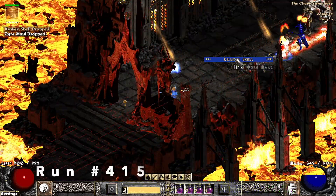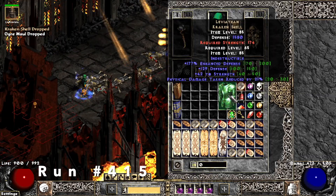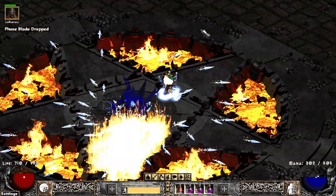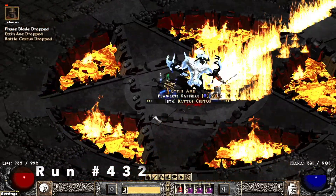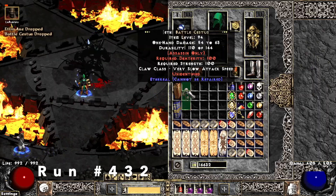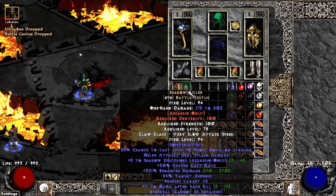Run 415, I find another Leviathan — 21% physical damage reduced on this one. Run 432, I find a Battle Cestus — I think it only rolls as Feral, 3 to Shadow Disciplines. Run 463, Phase Blade — and that's Azure Wrath, level 10 Sanctuary Aura.